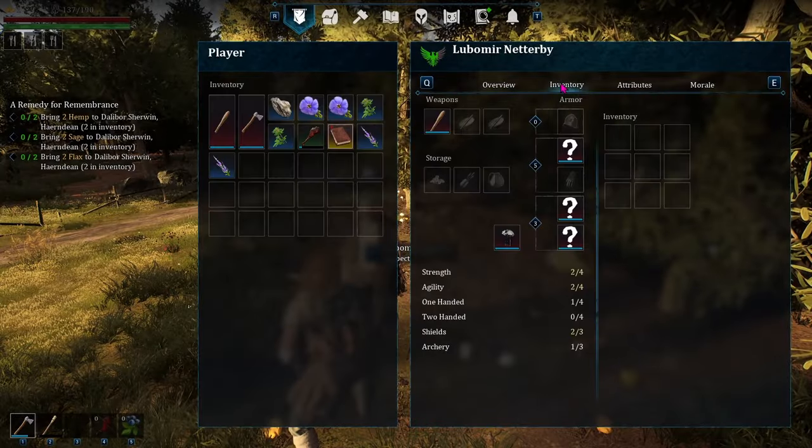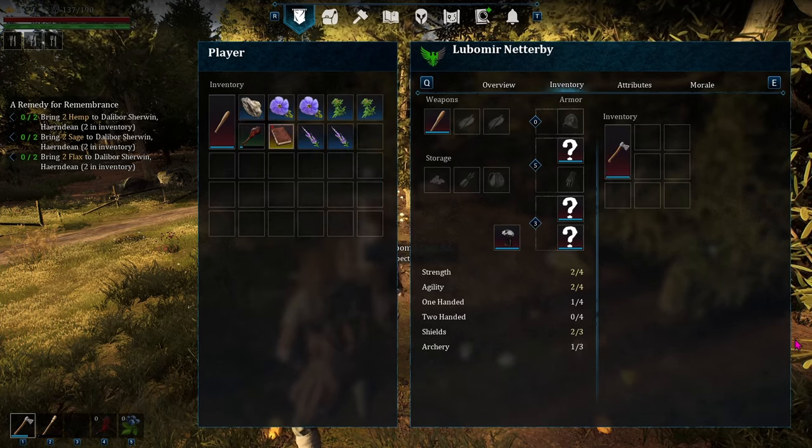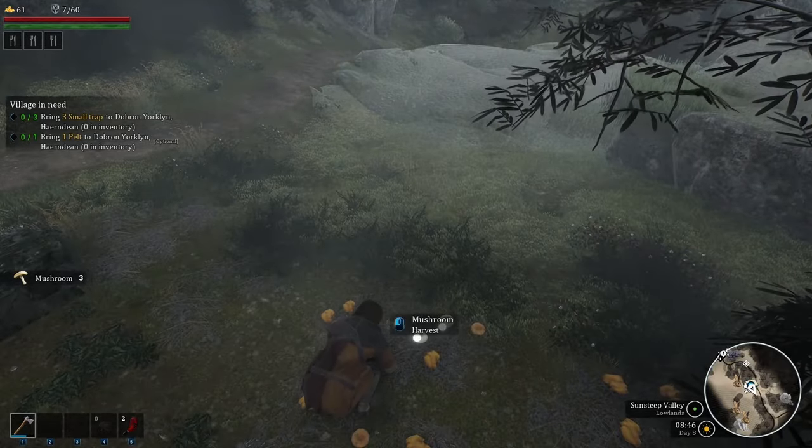If you do have any helpers at the time, make sure that everyone has at least a bat to swing at them. The day of the raid, keep some food in your inventory to give to your helpers so they don't wander off in search of food.